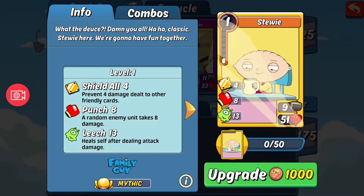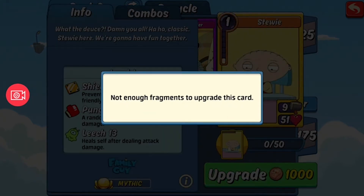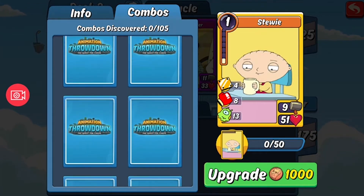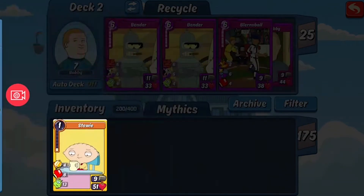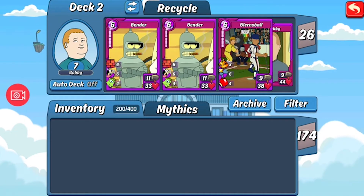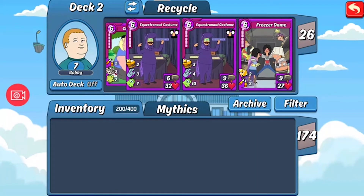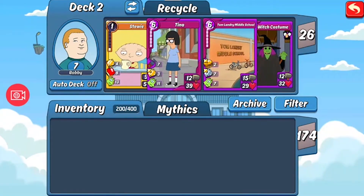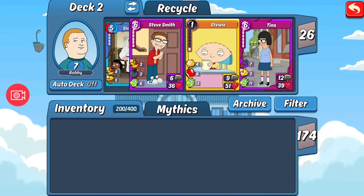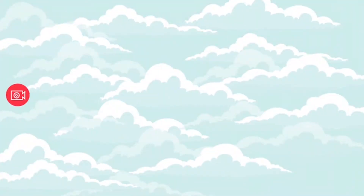I'm assuming I need more Stewie fragments to upgrade — yes. And I'm assuming I have to do research to get my combos — 105 combos. So that's going to be my research: Armed and Stewie. I'll probably have one going with the mythic card and one going with Stewie. I don't think I'm going to replace anything in this deck — I'm just going to add Stewie straight in and have an extra card. Let's use him now and see what we can do.